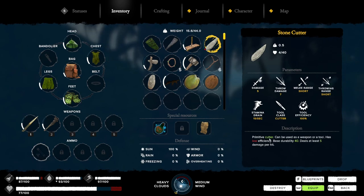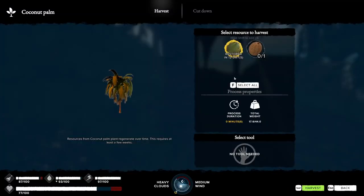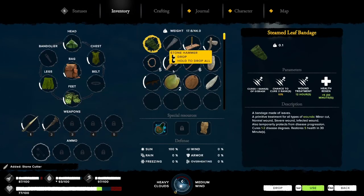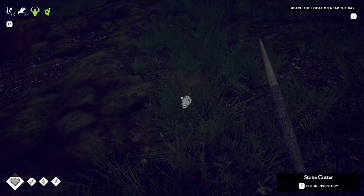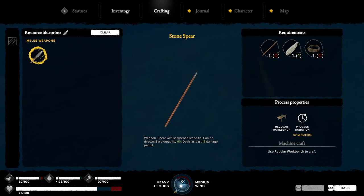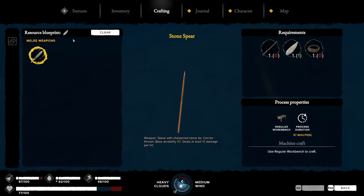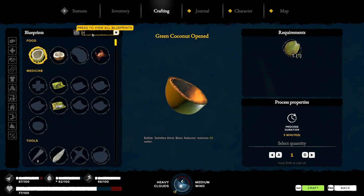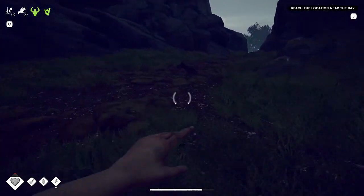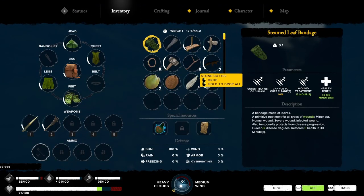Insufficient tool durability — so now my question is, can you not repair these? Let me see if I can gather one more. It's done. Can't you destroy it? There was a destroy button though. You can still use it, it's not worthless. Let's just make another stone cutter. Make one more of these. Let me just kill this thing — easy peasy. That's another long-eared dog dead.